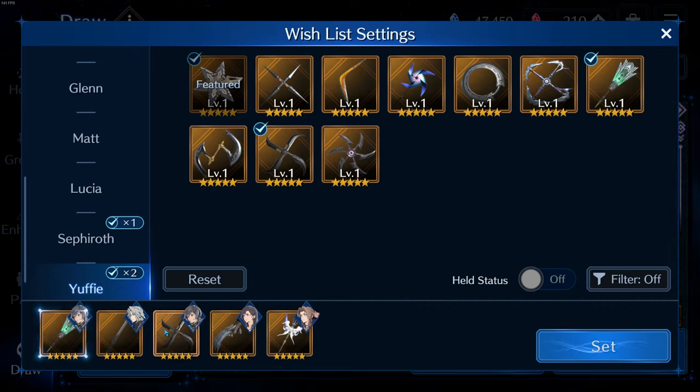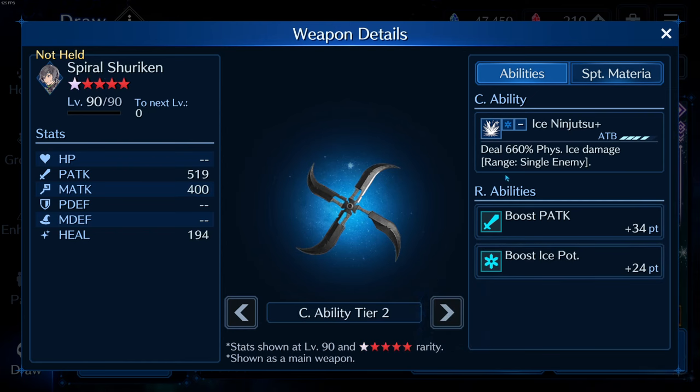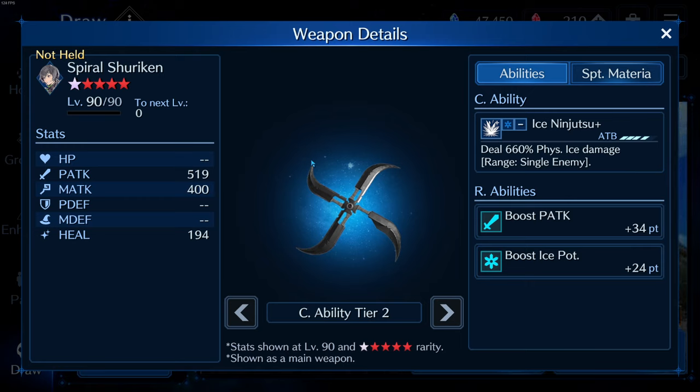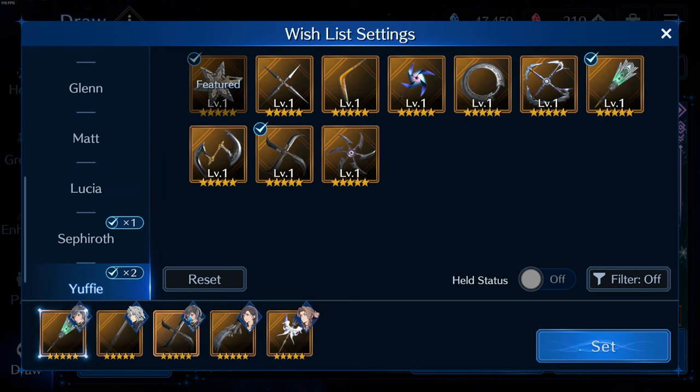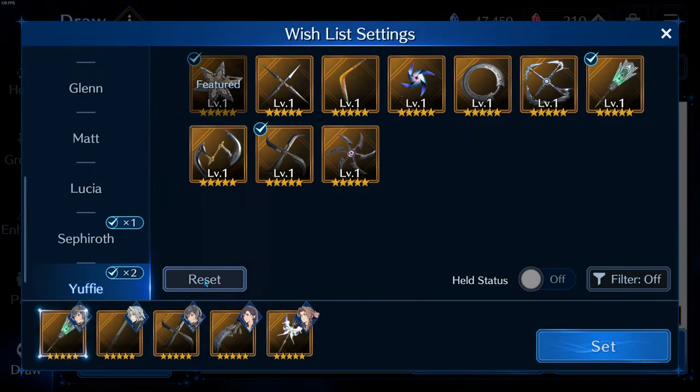The second build I'm thinking of for Yuffie is an all-out ice build. Her strongest physical attack weapon is the Spiral Shuriken, which does 660 physical ice damage — 800 at OB6. This is essentially like Tifa's Christmas Holy Flame Gloves, just doing a ton of ice damage. The problem is there's no great costume to pair it with, but having a physical ice damage dealer is a nice option.